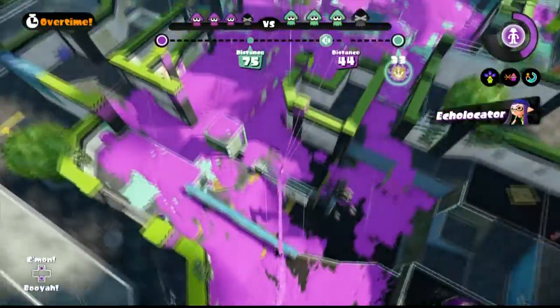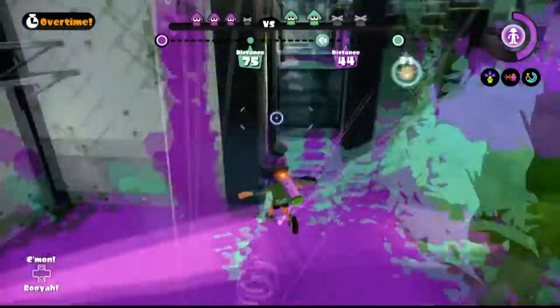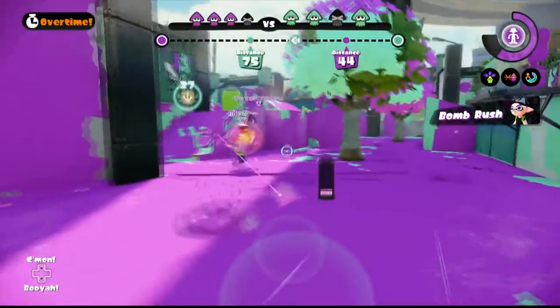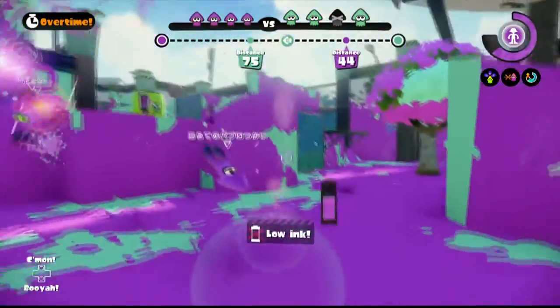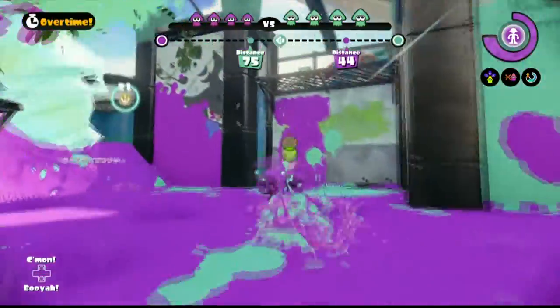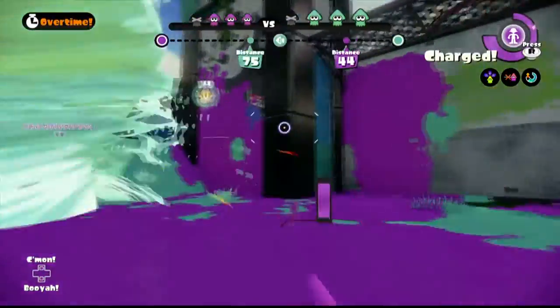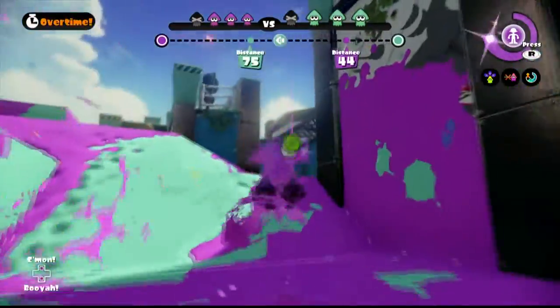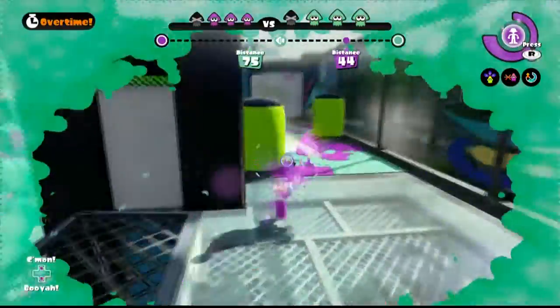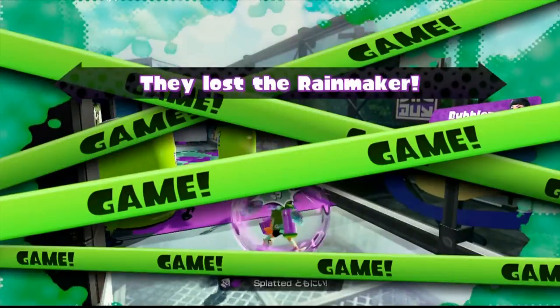So take this situation for example. It is overtime. The enemy is behind, and look at that — the Rainmaker is in the side passageway. Terrible for them. Perfect for us. The person with the Rainmaker has nowhere to go. You can see me here keeping the pressure on that person — I can just go in there and kill him. He has nowhere to go.